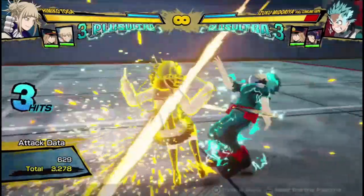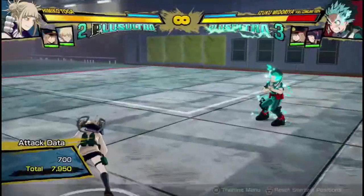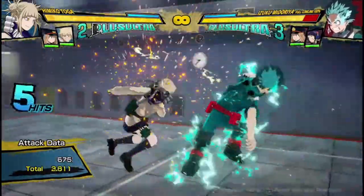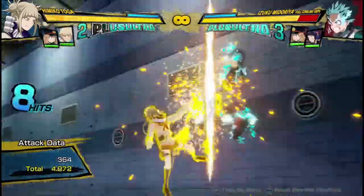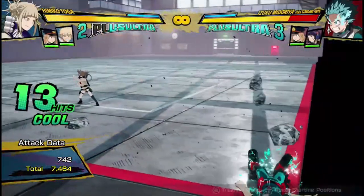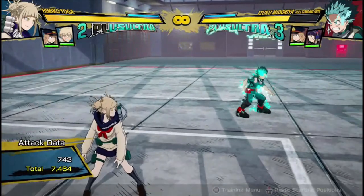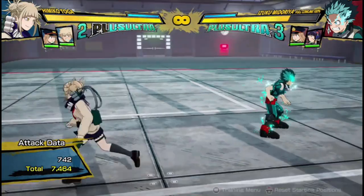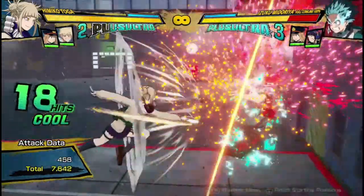Obviously her red attack can be added to any of her combos to get some more damage, but that goes with any character. If you're starting a combo in the air, you're just gonna do practically the same thing except start in the air — so two hits into armor move, into quirk 2, dash cancel, and do the same thing again. And then you're gonna get 7,400 damage, which is decent. Another way she can get combos, as I said before, is if you do two hits into the charged projectile, she can get some cool damage that way — 7,600.